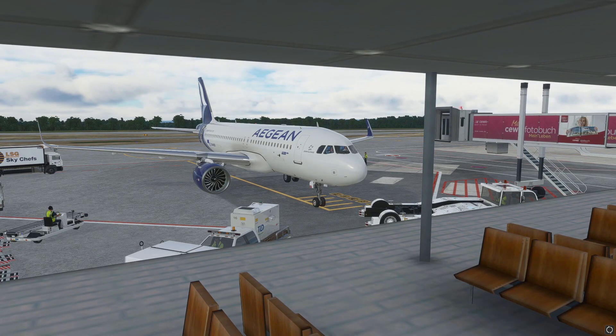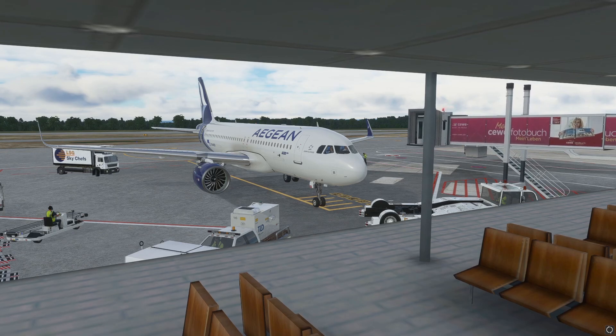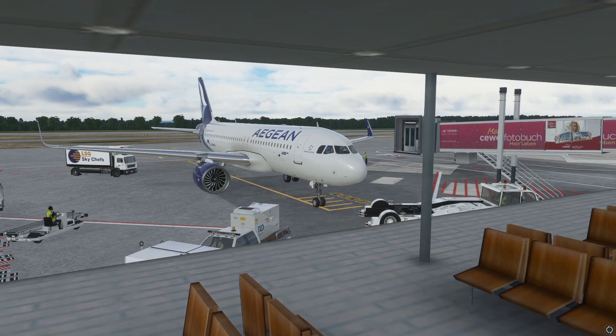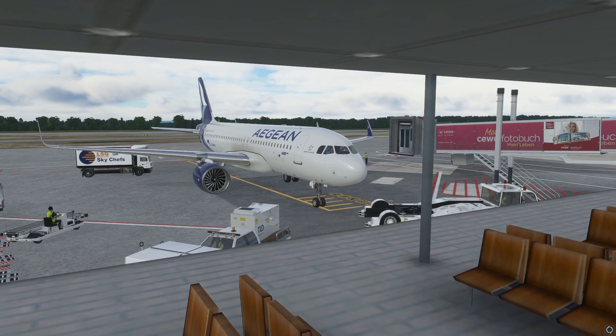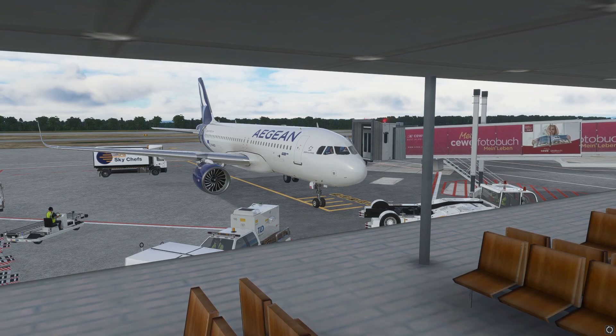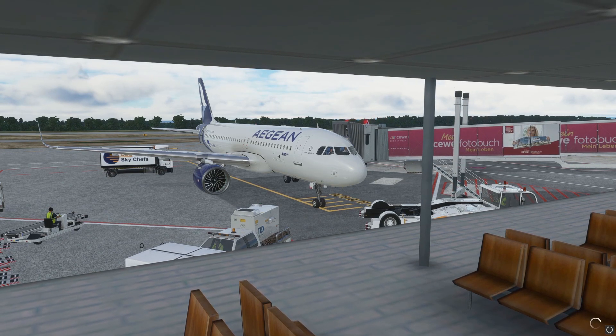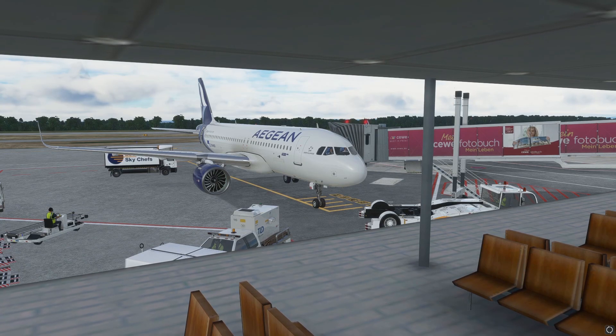Hello everyone, it's Techteen Ruben and welcome back to another video. So today we're going to be looking at this new update of the A320NX. It's a developer update, it's open for the public, and this adds another aspect of realism to the tablet where you can request your ground services by the tablet. This is a much easier and simpler way of doing it, so make sure to stay tuned.